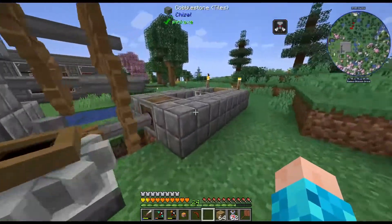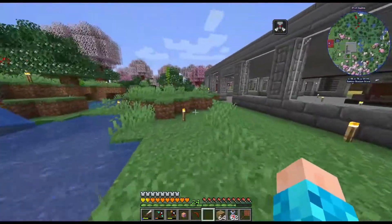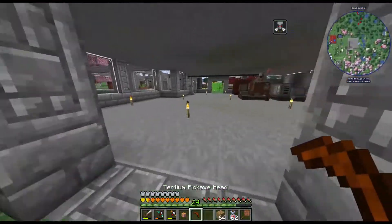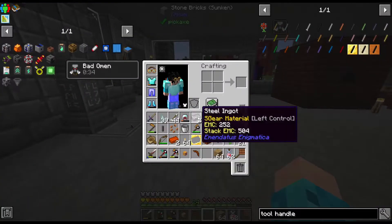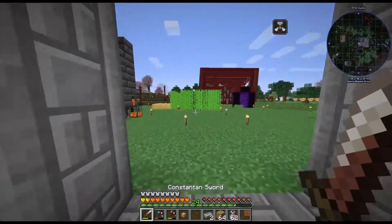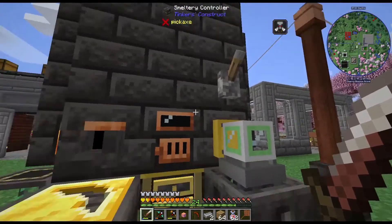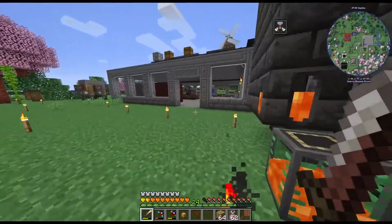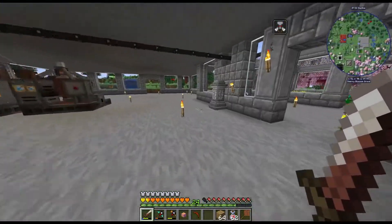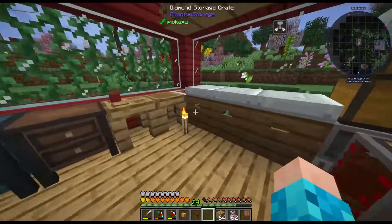So yeah, small update for the Create stuff. I'll remove this guy once I actually pinpoint how many stress units I can use from that. Alright, heading back — we have the steel. Let's actually check — do I have the tool rod? I don't have the tool rod, and I didn't have a tool rod cast ready. Interesting.